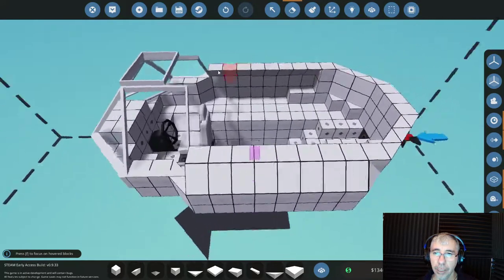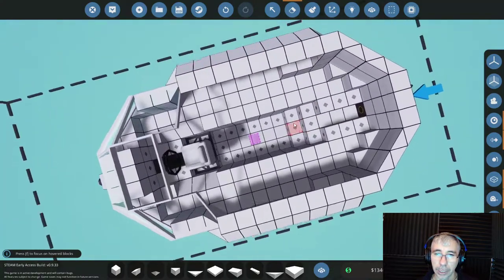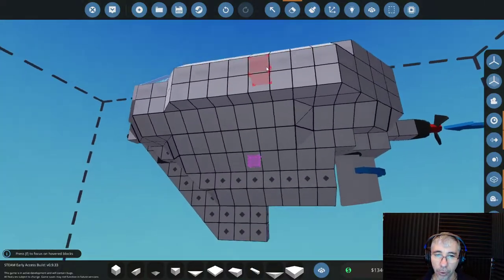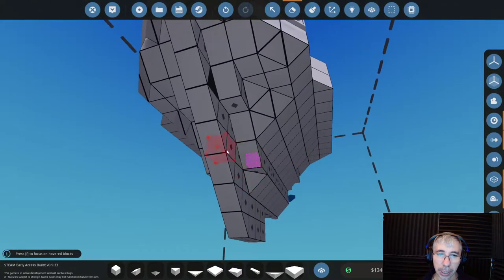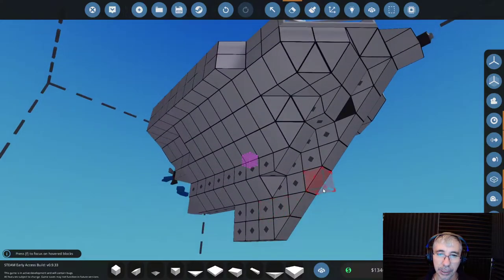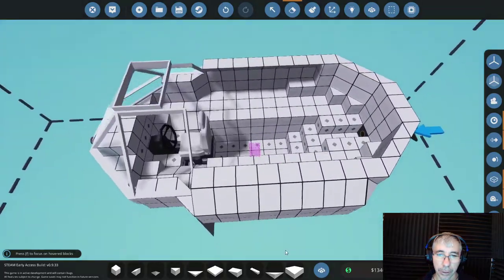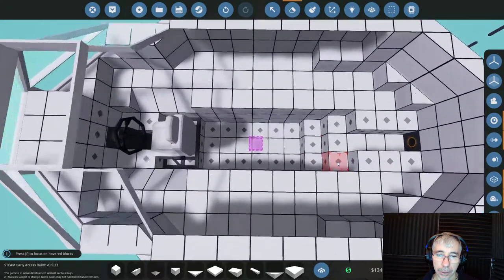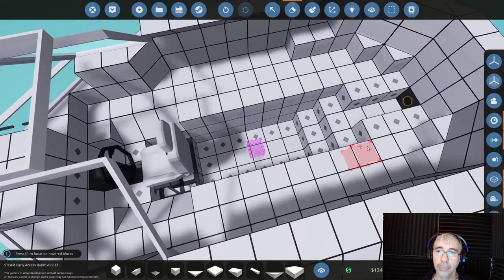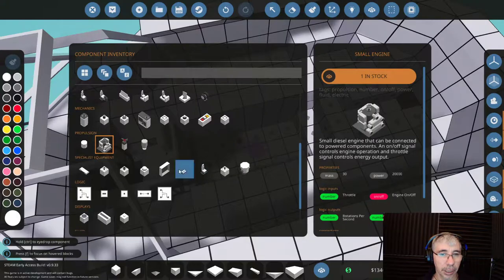Those marked blocks you see are weight blocks — they give more weight to your boat. I've placed them mainly underneath to form a keel, and the keel gives stability to your boat by dragging the weight downwards. Now before the engine, I want to place the gearbox, because the gearbox will let us control the propeller with different gears.